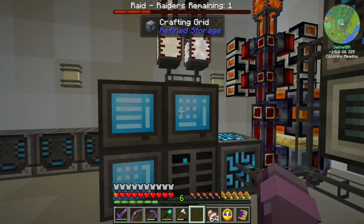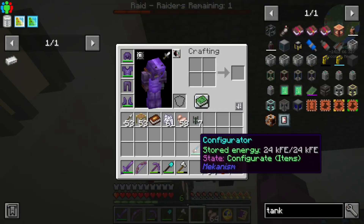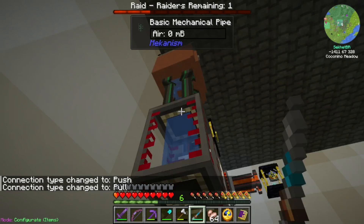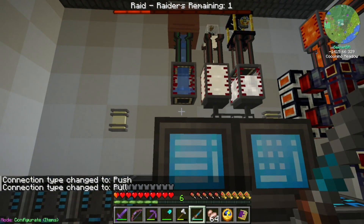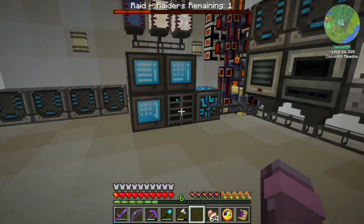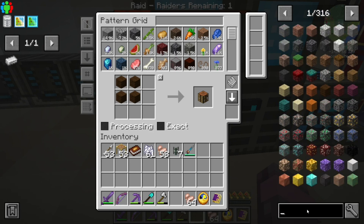Grab a sink. Alright, we got another sink. We got a tank, we got our configurator. Let's set this to push. We'll get another external storage — slap it on the bottom. Alright, now we could craft with some water if we had a block to craft it with. And we do.